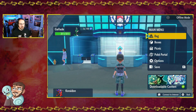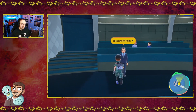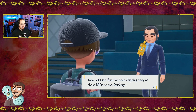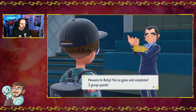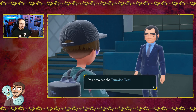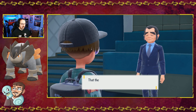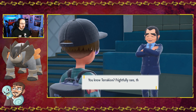You'll be able to find him at the same spot every time. Let's see which snack Snacksworth has for us today. I've certainly been chipping away — I've done two group quests. I got Terrakion. Now we get to go catch ourselves a Terrakion.